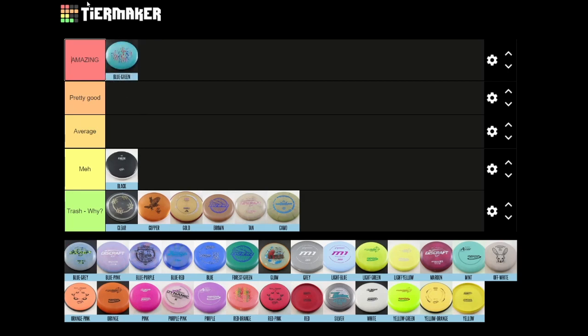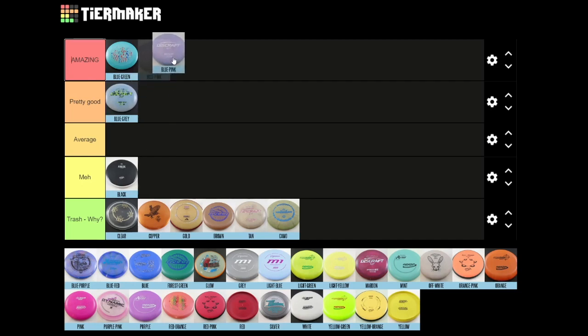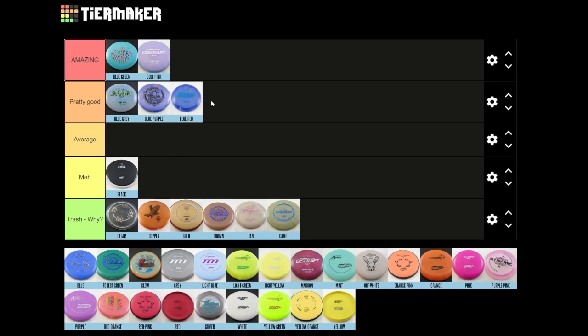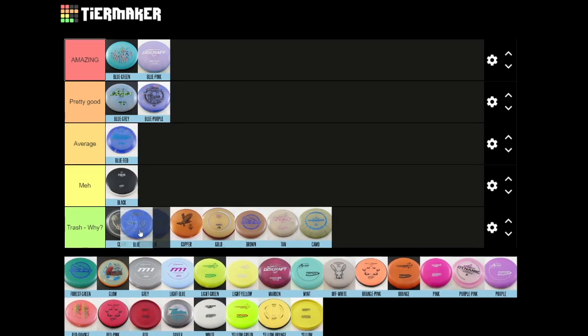A lot of the blues and pinks will probably get put up towards the top, because blue is great to see in a wooded course and green is great to see when you're throwing it in the sky. Blue-gray I think is not as good as blue-green, so we'll put that in pretty good. Blue-pink — amazing, I like this color combo. Blue-purple goes right behind blue-gray. Blue-red will be in average, I think this could be better honestly. Dark blue — I'm gonna put this in meh. A really solid dark blue is not ideal for a disc.